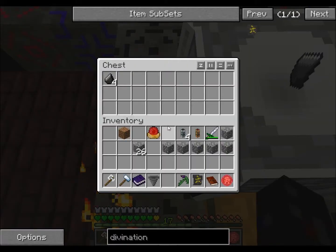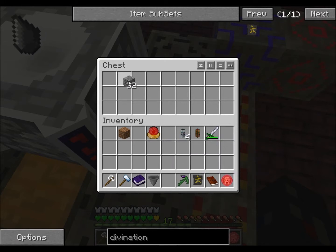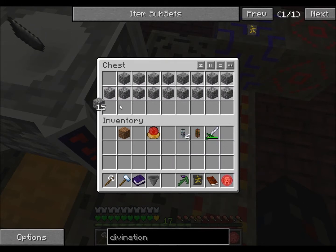That way I can control the inputs. I hate wasting. Hate, hate, hate, hate, hate wasting.